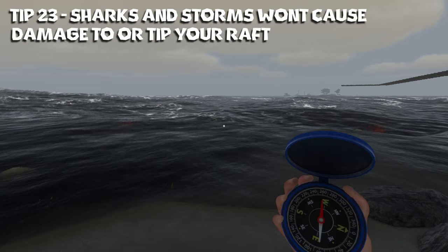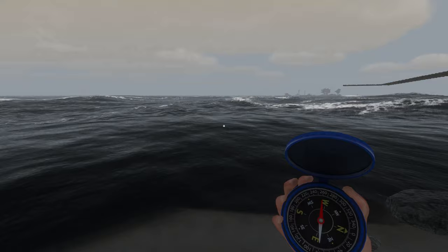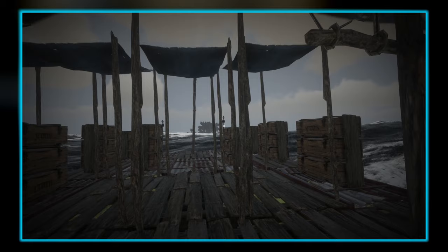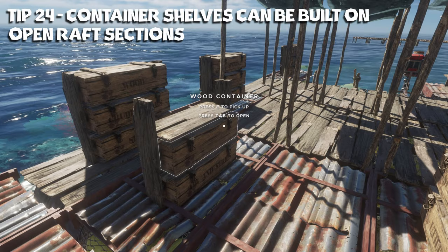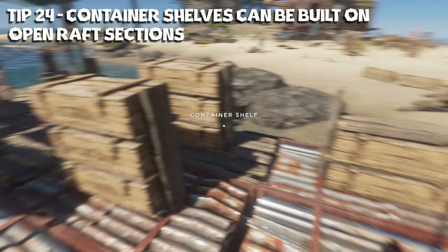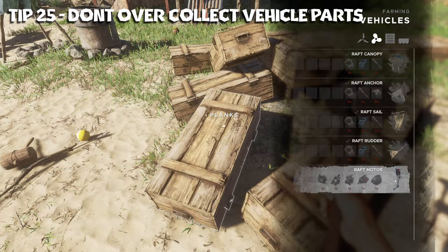Tip number twenty-three: sharks and storms can't damage your raft. Sometimes you might see a shark chasing your raft as you're sailing and it might hit the bottom of the raft and make a thud noise, but it's not going to actually damage anything and it won't knock you off. If you ever get caught out in a storm, the raft itself won't capsize or break apart, so you don't have to worry about tipping over. Tip number twenty-four: container shelves can be built on raft sections, which is really nice because all of your containers fit snugly on there and won't fall off your raft, making them easy to transport.